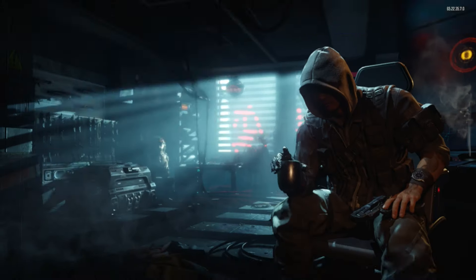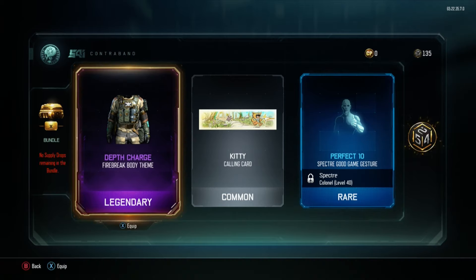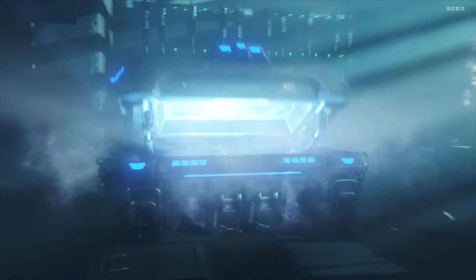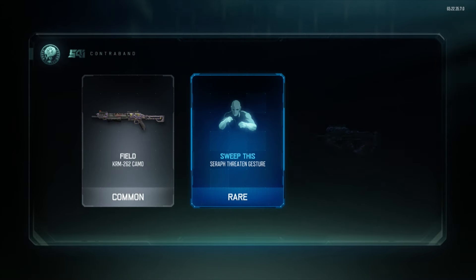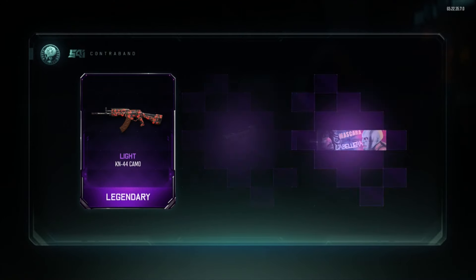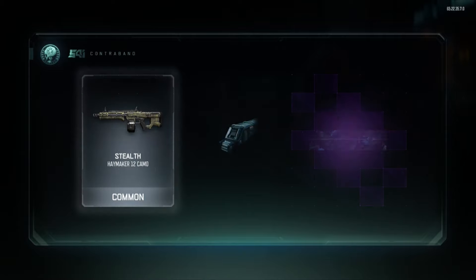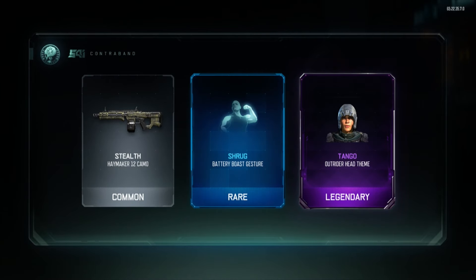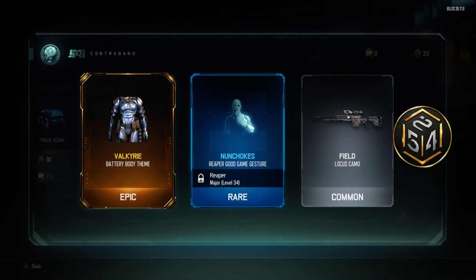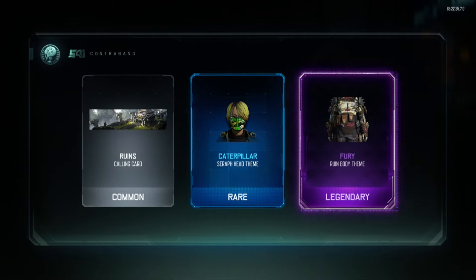Pharaoh quick draw variant — I do run quick draw on all my guns, so maybe cool. We got a variant that doesn't do anything. We're actually out of those supply drops, but we have 142 crypto keys now. Get into these and then we'll get into the weapon bribe straight away. It's not looking like we're gonna be getting anything — not gonna be having anything good. Light KN44 camo, some more FMJ variants. What's up with all the FMJ variants? We're getting a bunch of those. It's not quite what we want — we want some guns. Just not looking good. Valkyrie battle battery body theme — try saying that fast, that's a tongue twister right there. Still nothing good, nothing ideal.